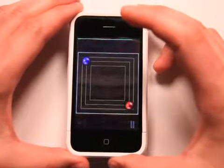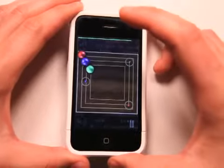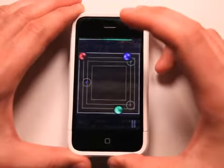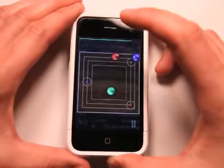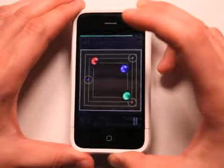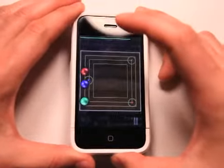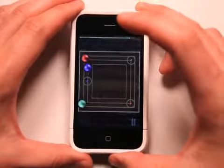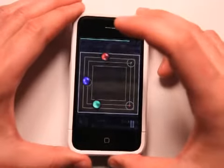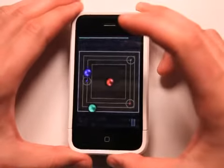Now one of the issues once you start getting more of these balls in here is that they'll start knocking each other out of the way. See how it just shot my green one way down there? And it just knocks it right out of the way. I had it really close and then it's gone.